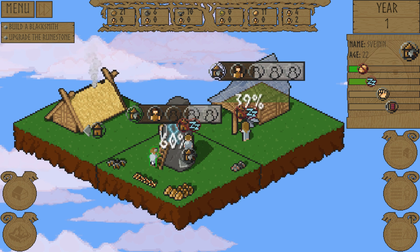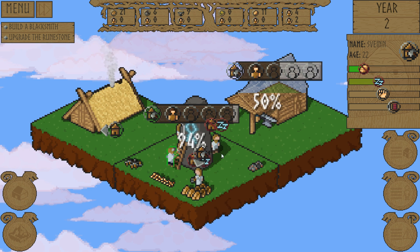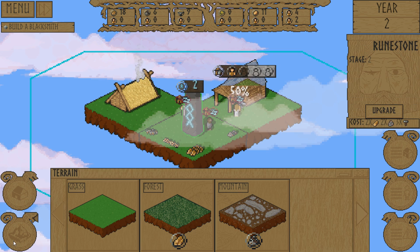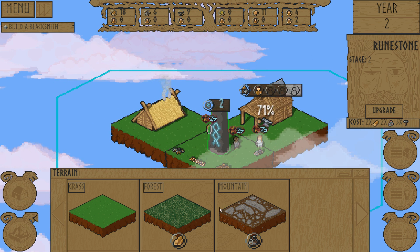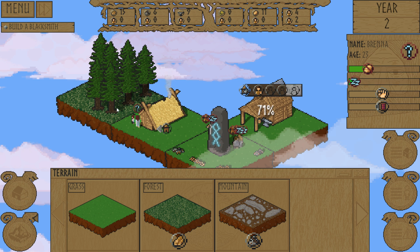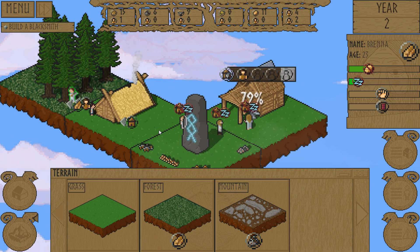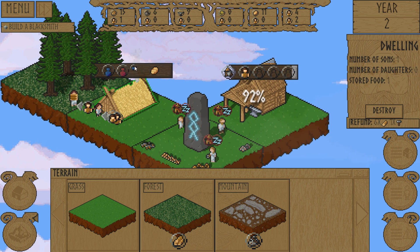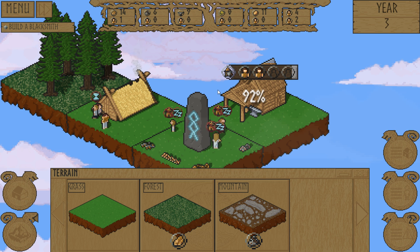Looks like what's his face has taken it upon himself to go work on it. Is that you Svein? Thanks Svein. Now we have a bigger range of effect, so we can put more things out like forests and mountains. Let's get a forest back here. Hey Brenna, you doing nothing? Go chop some trees down. Oh, they had a baby already? Look at that - a little blue dot means we have a baby already. Excellent.